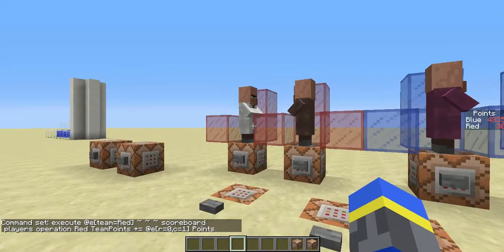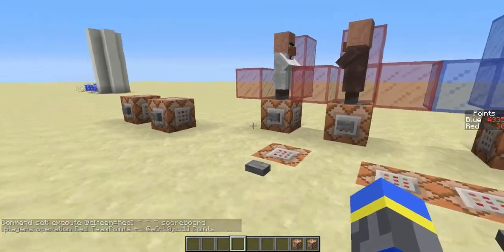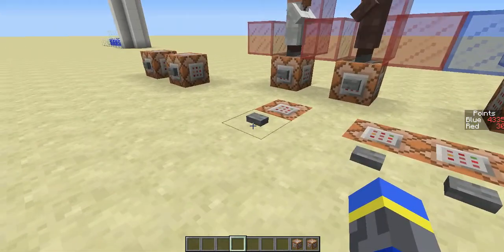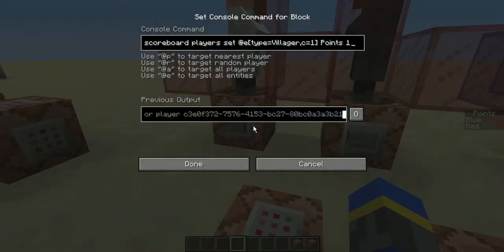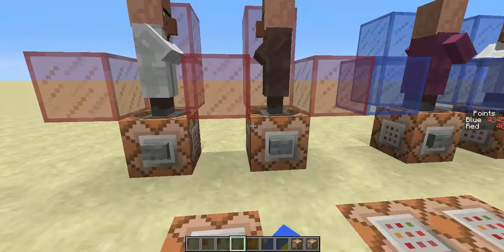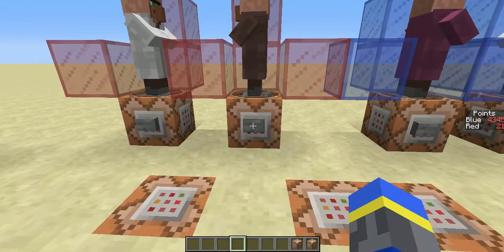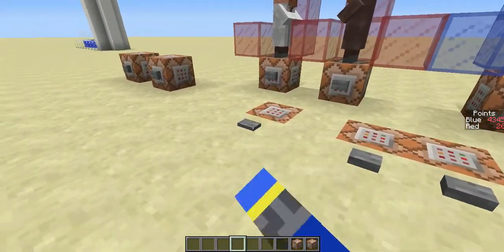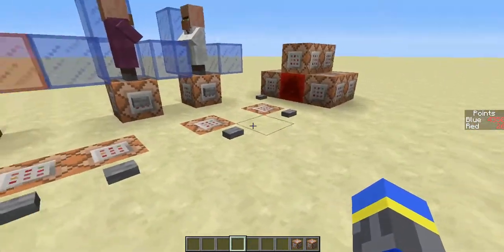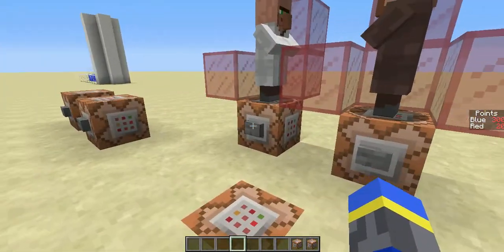If you look in the sidebar you can see that red is currently displaying their random points that they got. If I add some more random points you'll see it goes up if they get it. Now I can set their scores — so this will be 1, this will be 20, and their team score will be 21. I can reset the scores, I can add them again.